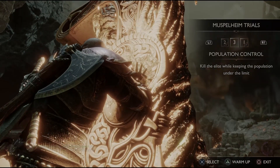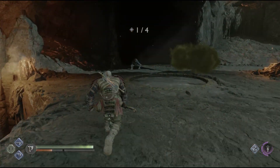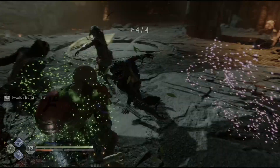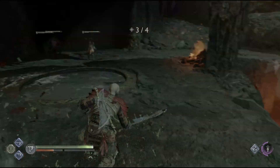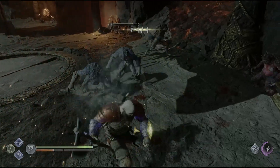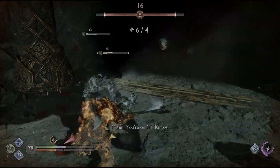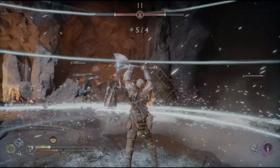The third challenge we're going to be doing is called Population Control. You have to kill the ogre while also keeping the number of enemies at 4 or less. The best strategy I've found is to try to take out as many regular enemies as you can before the ogre comes out. And then once it does, try to get around 3 to 4 enemies — 3 is definitely better. Then use your runic attacks on the ogre to try to get him out of the way. If your damage output is high enough, you could just go for the ogre and kill him, but for most people it's not going to be like that, so use your runic attacks on him.